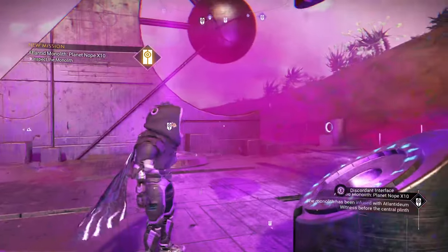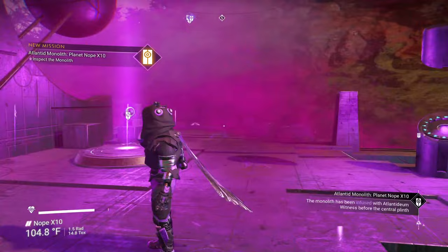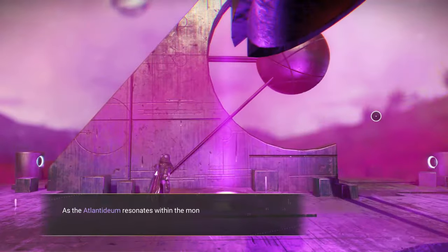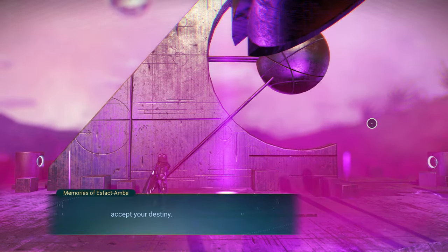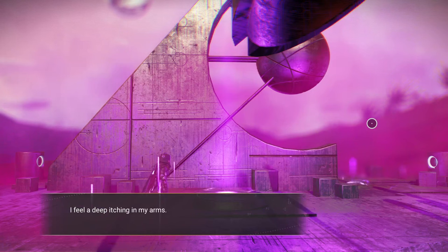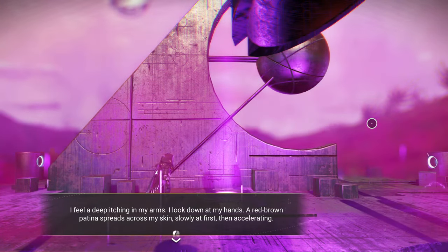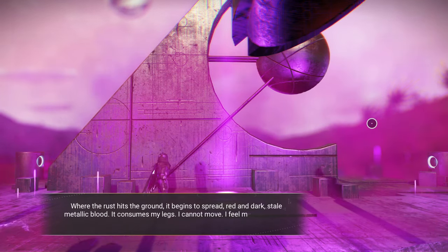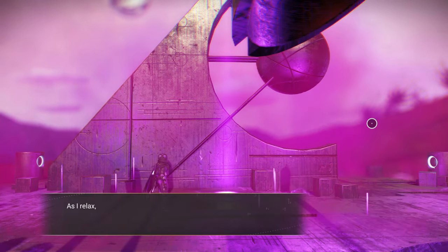Once you add the Lantadiem, everything changes — it gets really cool and awesome looking. You can go here and do the memories, and if you know enough of the autophage words, it will give you a new message. This one says 'accept your destiny, time will something us all' — I don't have all the words yet. 'I feel deep itching in my arms.' It's just like any of the other big monoliths that you go through.